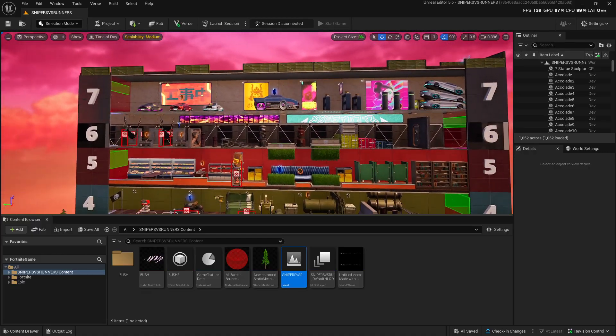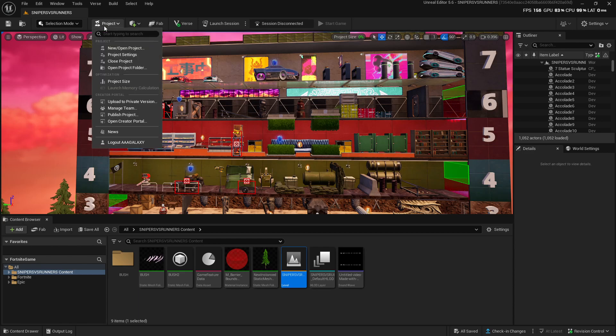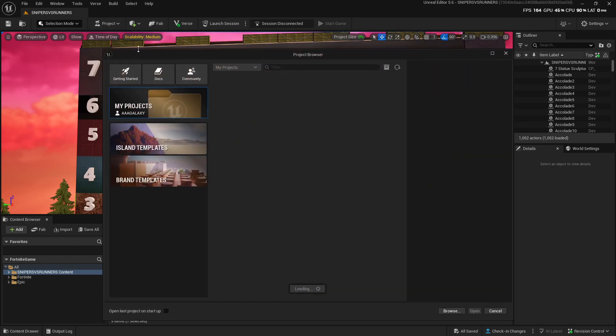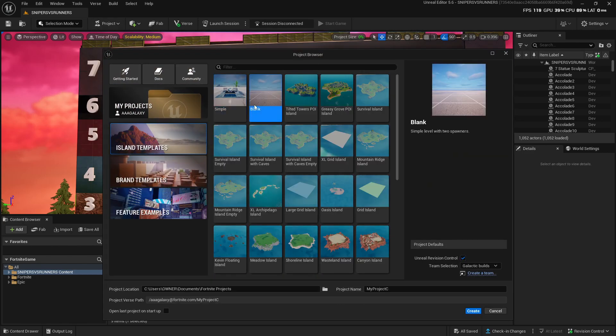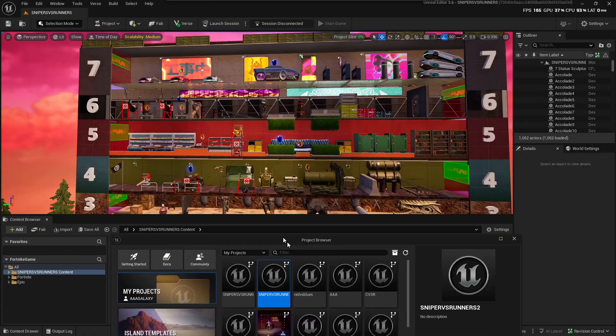It's really easy, so let me show you. Basically the first thing you have to do is go up here, open a new one, and open a blank project. Name it whatever you want. For me, I already did that and named it 'Sniper vs Runners 2' because my original is 'Sniper vs Runners' and I want to make another map.